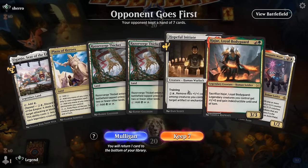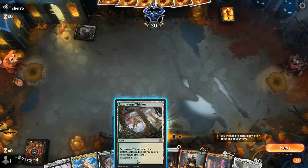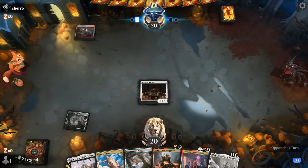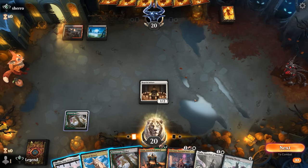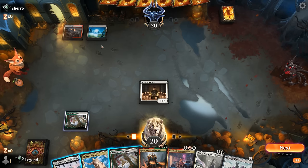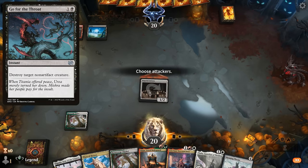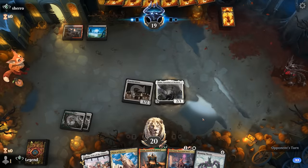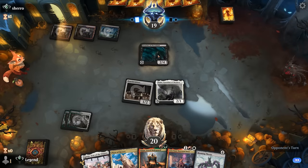We're on the draw with a keepable hand — hopefully we don't draw too many more lands. Initiates into either Thalia or Bodyguard, and then turn three Anim would be awesome. We can attack and play Thalia — if our opponent has removal, at least with Thalia they won't be able to play it end of turn if it's a Go for the Throat, making their sequencing a bit more awkward. It's going to be a Preacher instead — that does block pretty well.